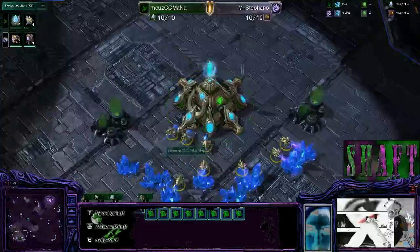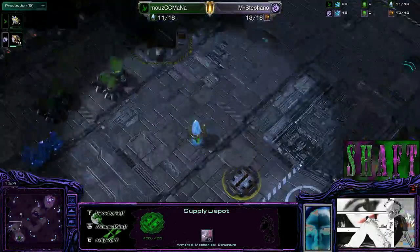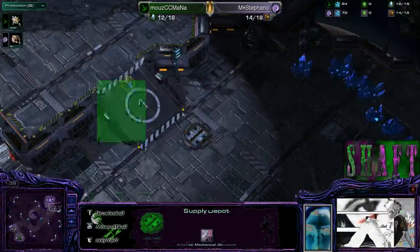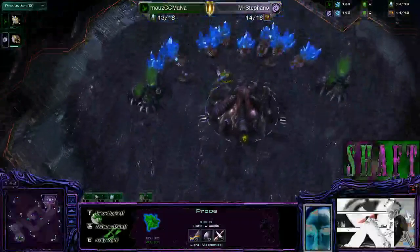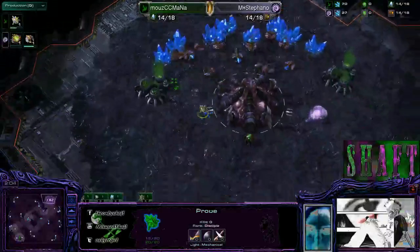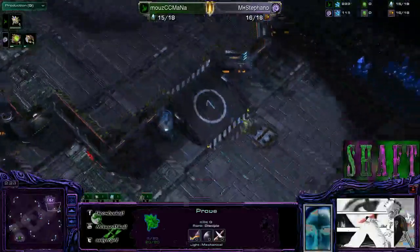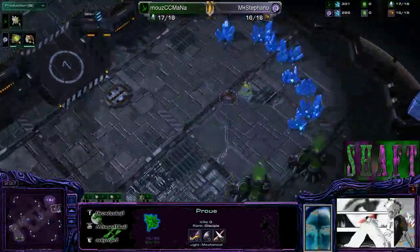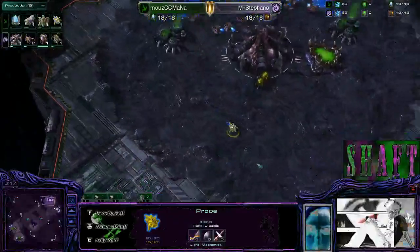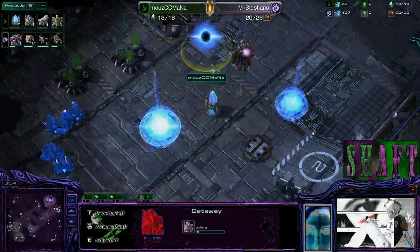Looks like we're getting the very standard stuff here from the Protoss player — won't be interesting until the cyber core comes along, so let's speed this along. We've got some probe action here, probing the mineral line. Oh, the pool goes down — interesting! Never seen this before. And eventually the hatchery does go down. The beauty of being able to speed a game up, especially when it's ZvP in the beginning.